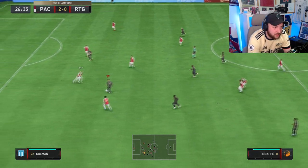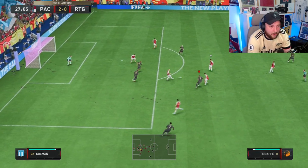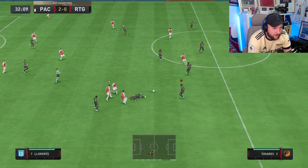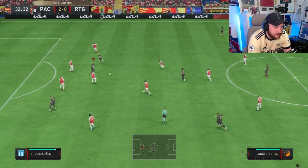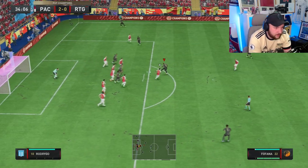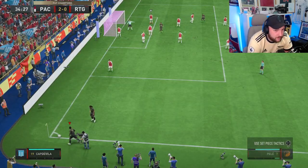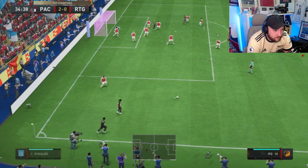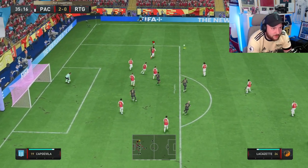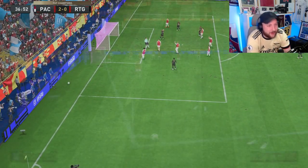Sissoko picks up the loose ball — straight away into transition. Great tackle there from Fofana, throws his body on the line. Now we've got Sissoko's counter-attack. Fofana from range and a great save from the goalkeeper — we needed that goal. Fofana picks it up, little turn, gone for the pass, shot blocked, keeping that pressure on though. And another wonder save from the goalkeeper.